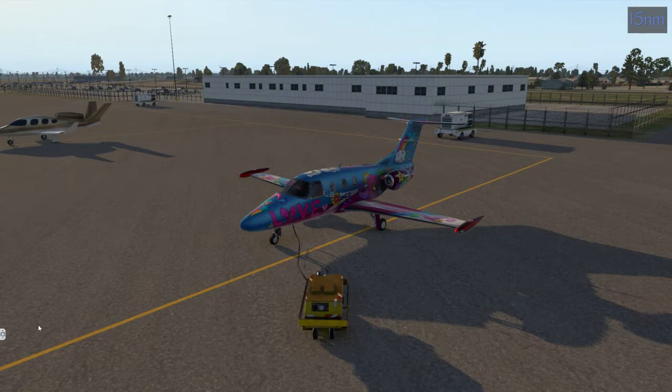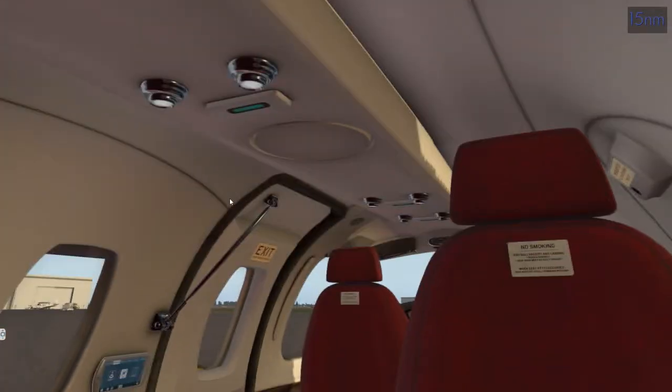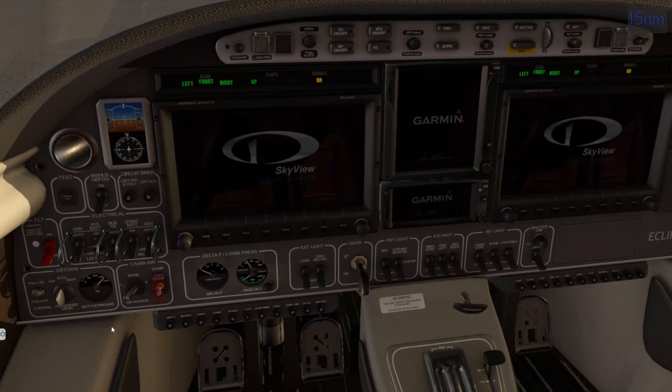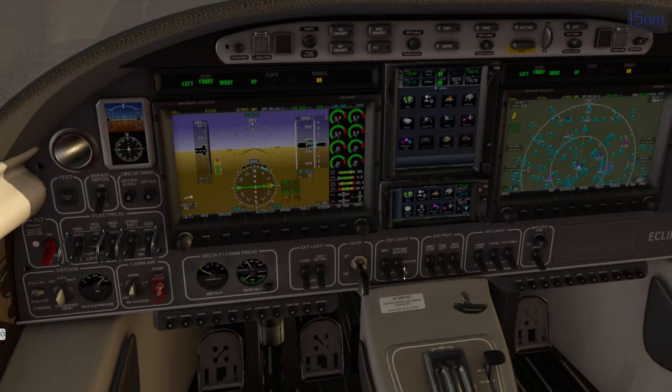This will work as a cold and dark tutorial as well. You can't start engines unless you remove the chalk, can't start without GPU, and doors must be closed. Let's hop up front. Note that the livery inside changes based on your outside livery. We do the system battery first, then pull on our oxygen and make sure the cabin air is set to normal.